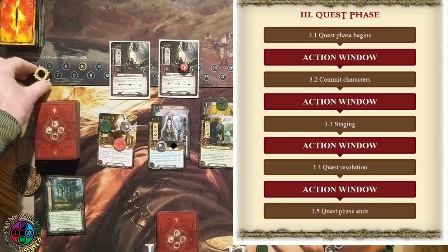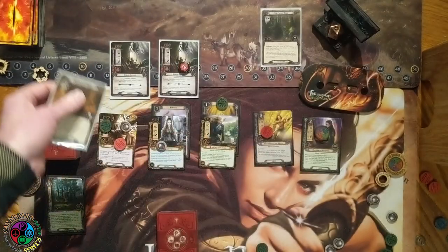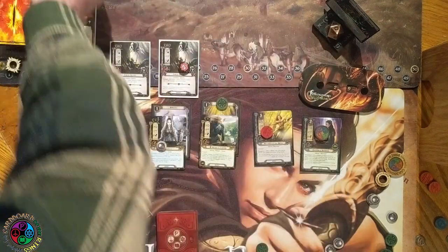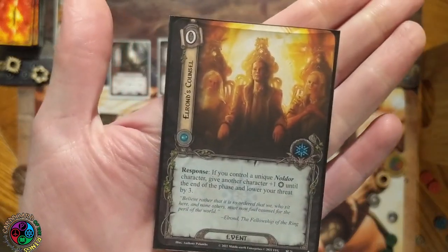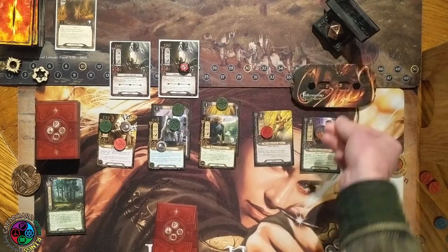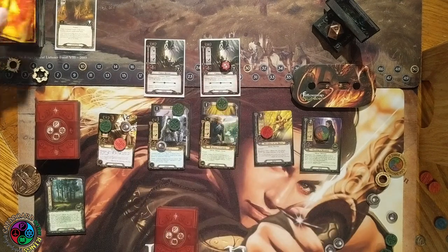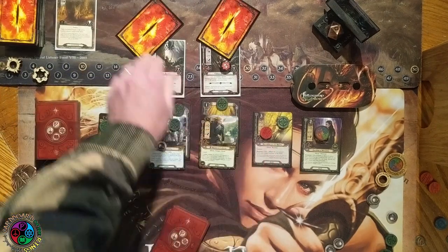Quest time. The Minstrel is questing for two without exhausting, and I'm going to send Celeborn. Knowing your action windows is important here — Nenya is a quest action to add willpower, and I can use it after staging. We reveal the Enchanted Stream: a two-threat location. When it's active, we can't draw cards. We make three progress, clearing the current active location. Rather than use Nenya, I'd rather use Galadriel for her ability. We draw Elrond's Council — another threat reducer — and drop back down to 28. I don't want to travel to the Enchanted Stream because I want to be able to draw cards.